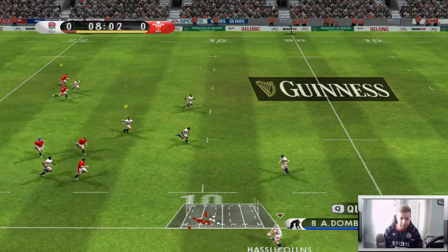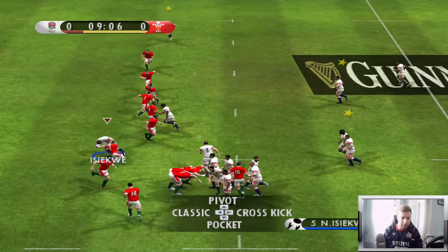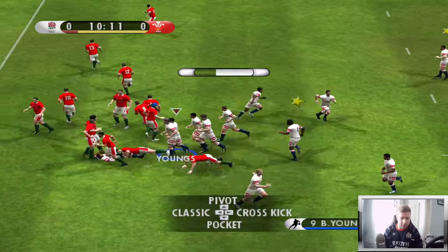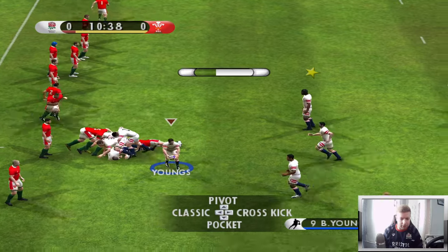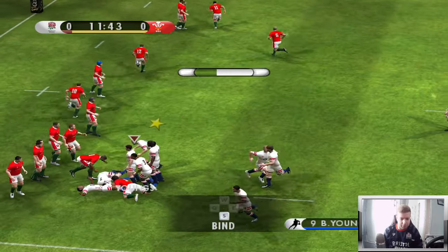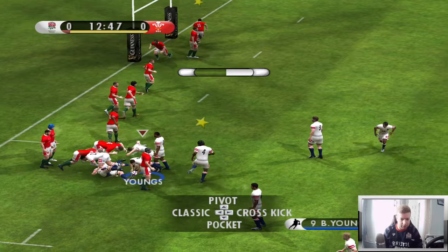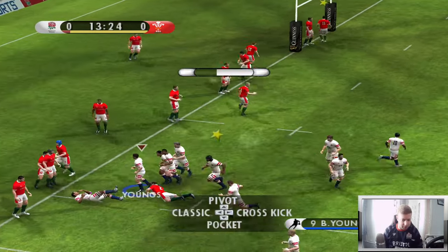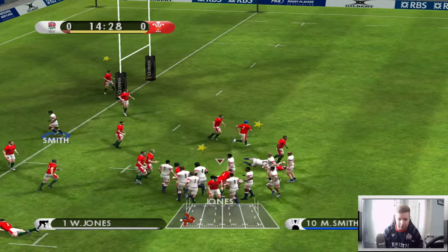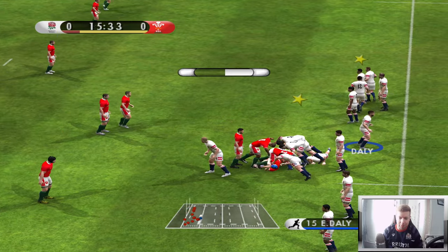Box kick. Elliot Daly's got it back. Our forwards are doing a lot of good work currently. Ludlam out to Haskell Collins — no one there to pass it to. Smith's down, we've still got the ball. Dombrandt farging through, getting so close now. Ludlam — so close to the try line, it's got to be happening now. Youngs, you passed it to no one! Offloads galore from Wales, clearing their lines. How disappointing was that?